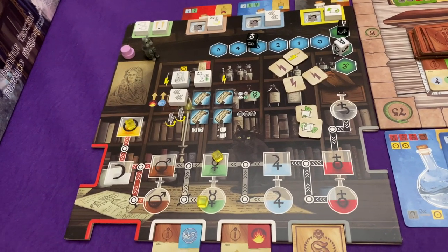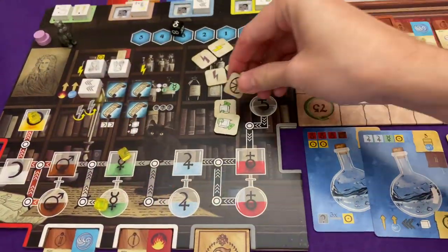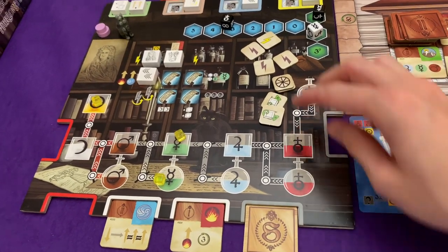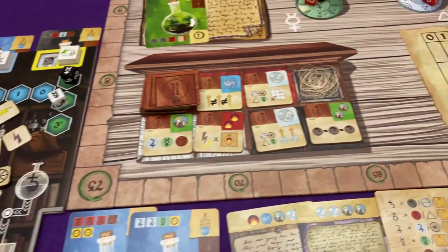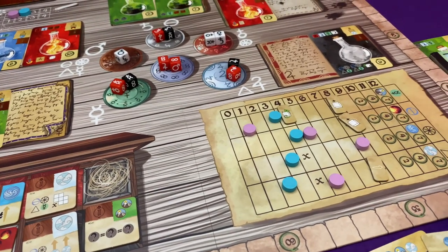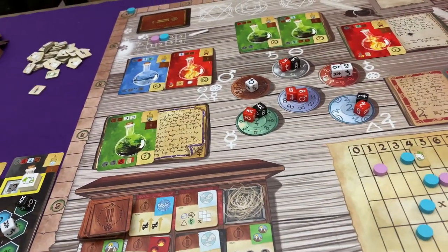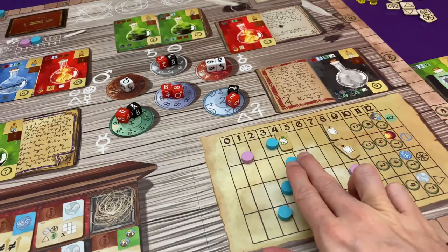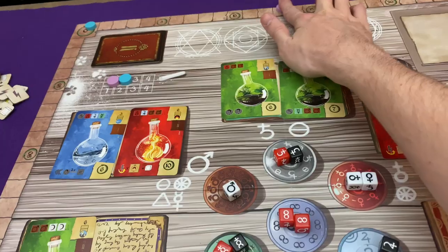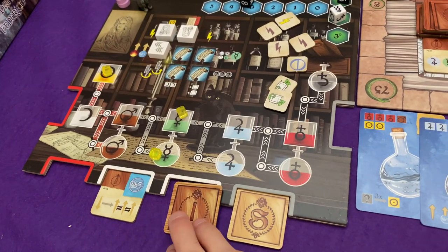Does Marty want to react? Of course he does — he's got the tokens to do it. He is going to transmute and grab some essences. He's going to get himself two ether so that he will move up the right track, spending one to do the transmutation. He's already way up this track. Which other track would he like to be up? Fire. He'll have the salt instead and have spent one, so that he goes up the fire track. His artifact actually moves him up again and he gets three more points.